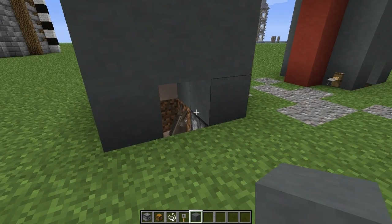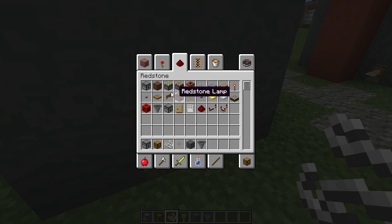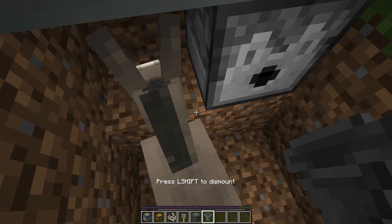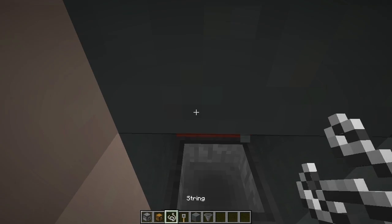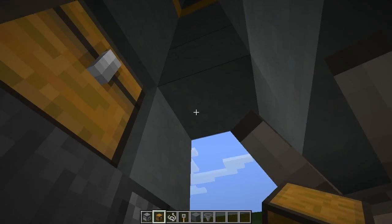Of course you have to refill it a little bit better. What you can do is use a hopper and put it like that. Add a hopper here and you have this space as well for a chest, so you can fill a lot of snowballs in here and you don't have to refill it that often.